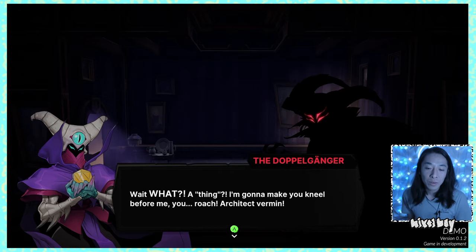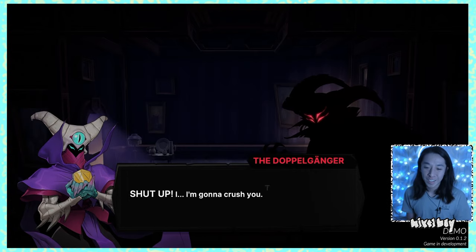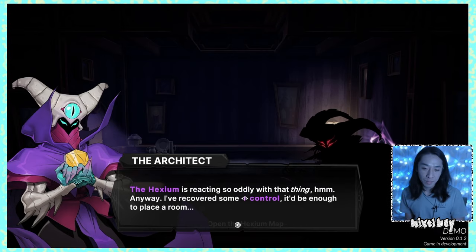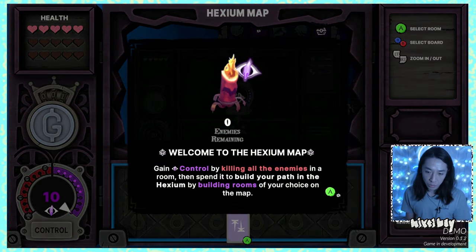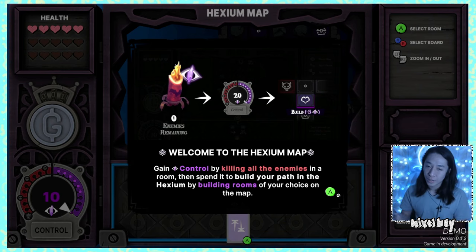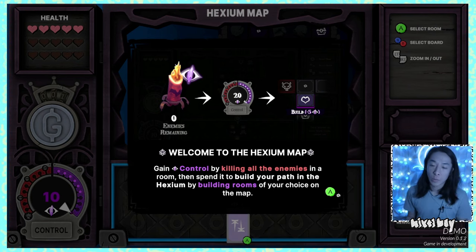The doppelganger is talking trash — 'architect vermin.' I've recovered some control, which is enough to place a room. The Hexium map has been unlocked. Welcome to the Hexium map — gain control by killing all enemies in a room, then spend it to build your path by placing rooms of your choice on the map.